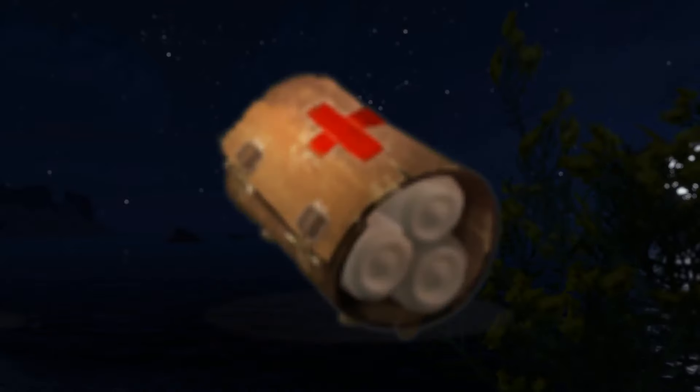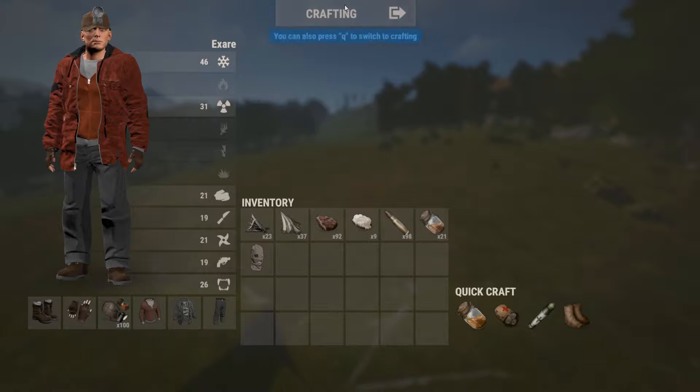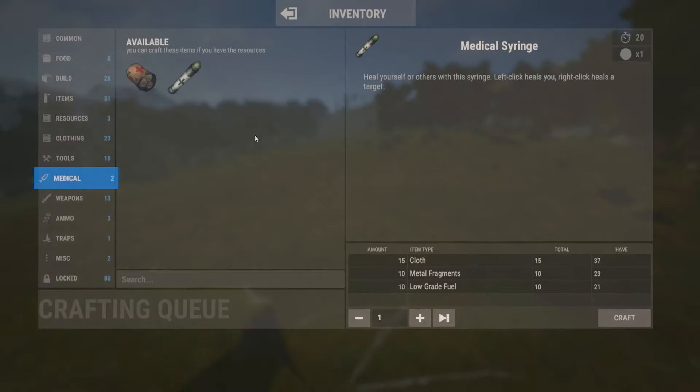A stack of bandages should do the trick early on. But if you are a high enough level, medical syringes are a necessity. It's a good practice to carry a couple dozen metal fragments. After only a few animal kills, you can craft enough syringes to hopefully keep you alive should you run into any trouble.